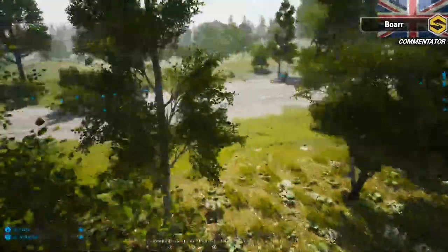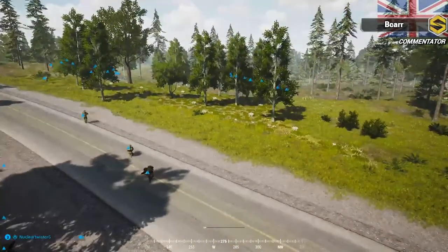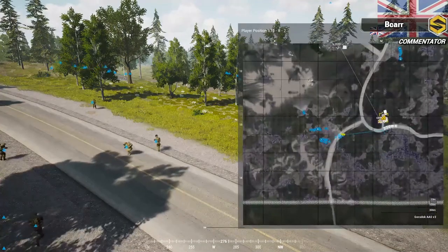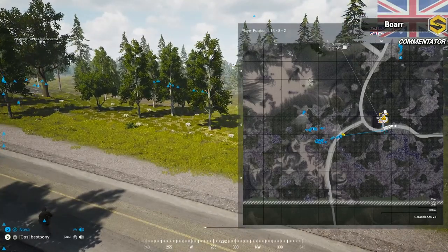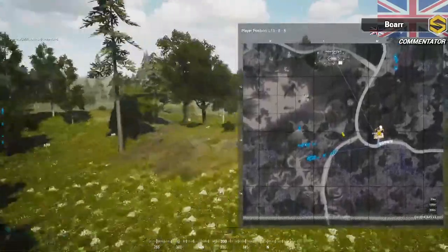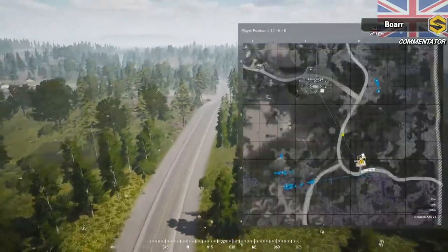The British platoon is mobilizing to do exactly that. Two major pushes are happening: a push east to west, three squads strong including Charlie Keep Space, and one squad going north along with the commander.